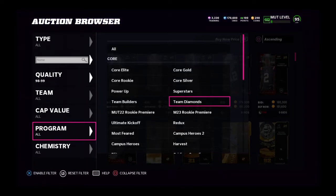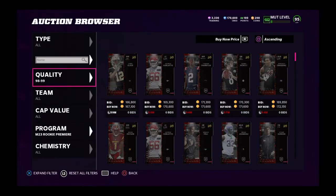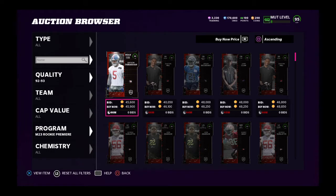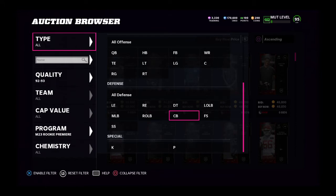So what are we looking at today? There is a coin making method I'm going to go over really quickly. It's actually with the Madden 23 rookie premier players — the 93 overalls.